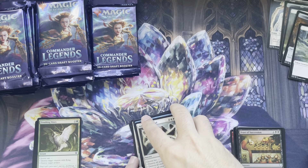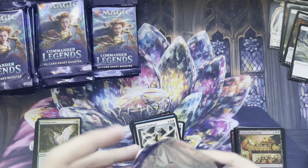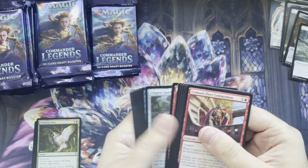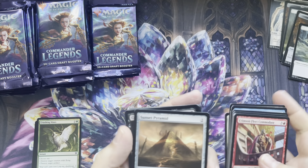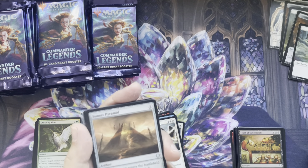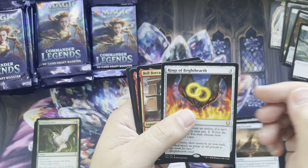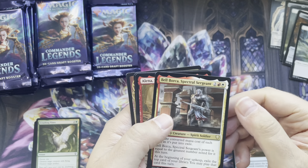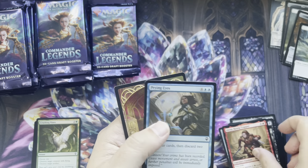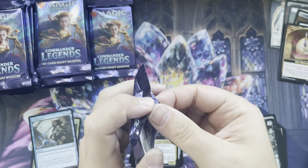Mana Drain! Nice. It's a good hit there. This set actually had a really good card — Hole Breacher — which ended up getting banned because it was way too powerful. Rings of Brighthearth. Bell Borka, Spectral Alina. Prying Eyes. Monarch token. These tokens are actually rare. Monarch tokens — save those, because lots of cards have the monarch mechanic.